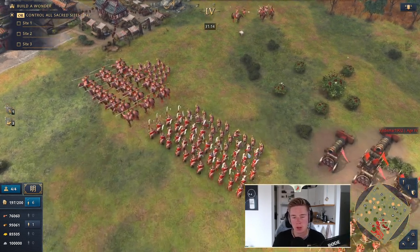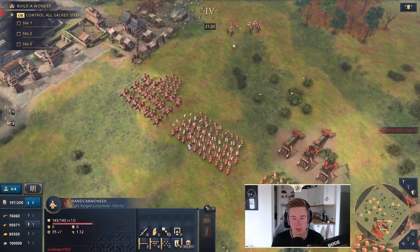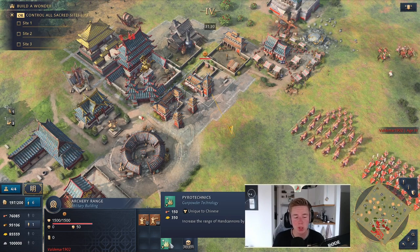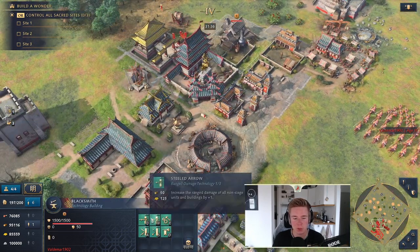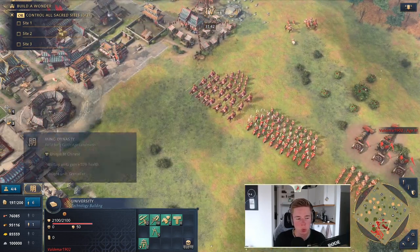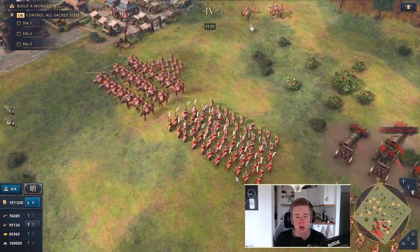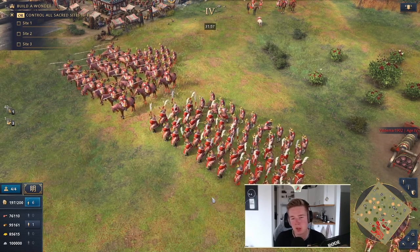Now for the mid and late game compositions — the best composition the Chinese can work towards is palace guards and hand cannoneers. The reason this is so good is the upgrade pyrotechnics, which increases the range of hand cannons by 1.5, making it so hand cannons snipe siege really well and you can fire from safer distances. Palace guards will benefit greatly from all upgrades, and with elite army tactics and the movement speed bonus from Yuan Dynasty, they will be the fastest unit in the game when they charge.